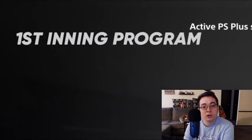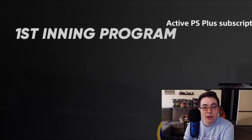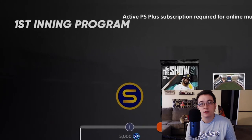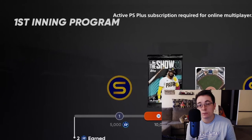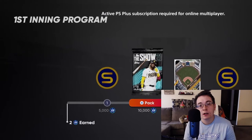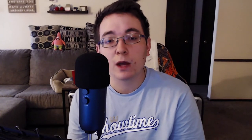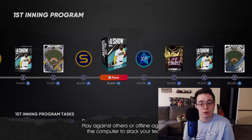This is the first inning program in the game. There are different programs as the year continues on. The first inning program is going to be the first program Diamond Dynasty gets at the start of the game's release. About a month or a little over a month later, you move on to the second inning program, then third, fourth, fifth, and so on. Every program has a new XP reward path that you grind through, so this diagram will just be replicated by new programs.